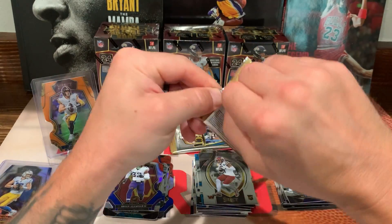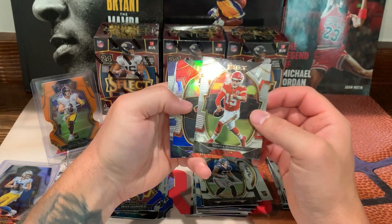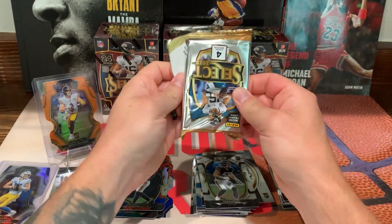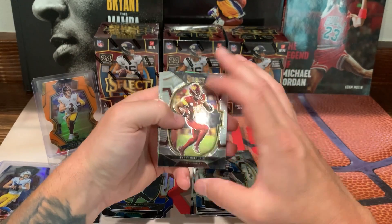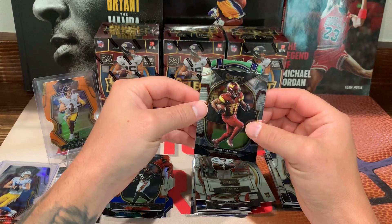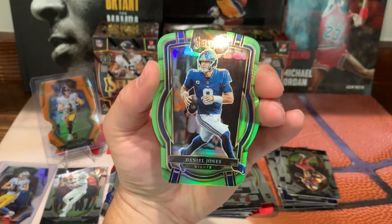Alright, two more packs here — second blaster. Jack Sanborn — those are my homies. Cam Taylor-Britt and Elliott on the back. Last pack here. We got a green — alright, so this could be numbered. We got Scary Terry, Drake London, Brees Hall on the Select Futures. Daniel Jones on the green, numbered out of 299. Alright, we'll take that.